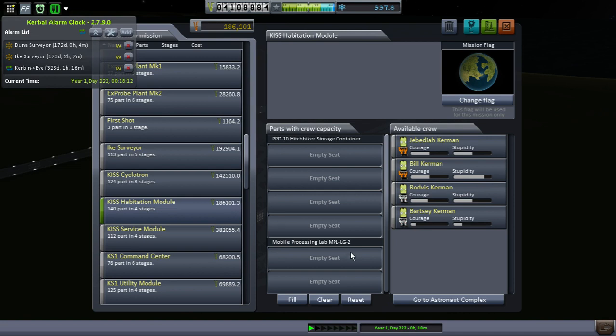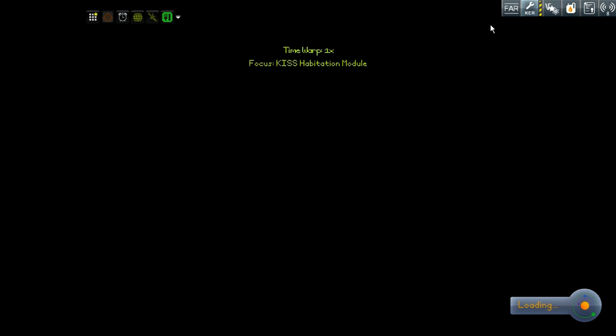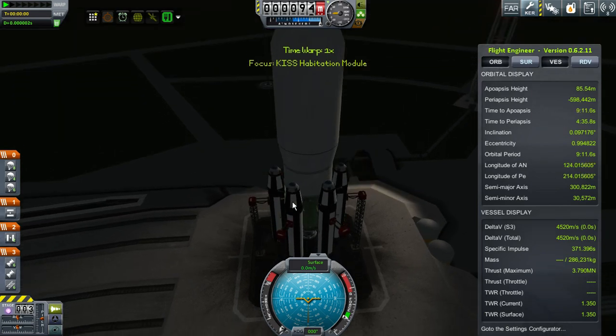I'm going to start out with this habitation module — it's actually quite important — and we're going to launch it unmanned, because that's something we can get away with. There's going to be this new launcher we're using: the Titan 2L. That can get about 80 or so tons to orbit, if I remember correctly. The larger these things get, the harder they are to land, and so that is something to consider.